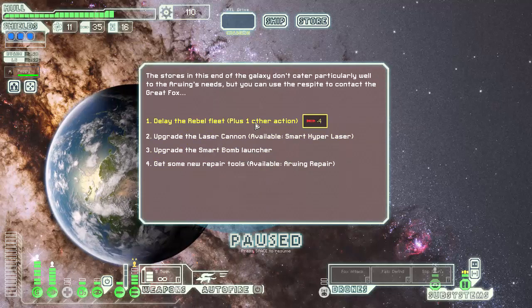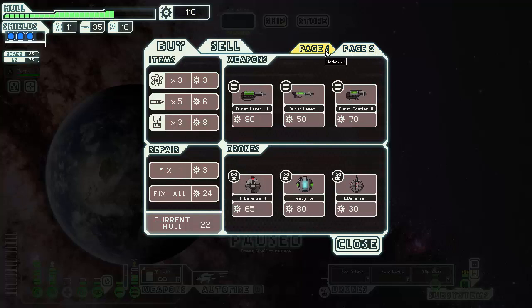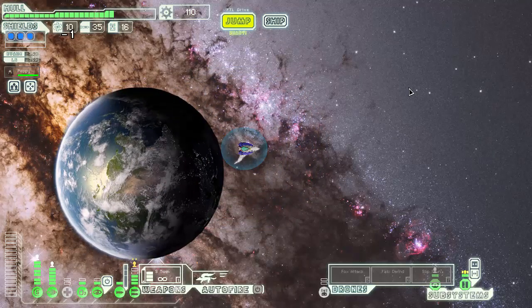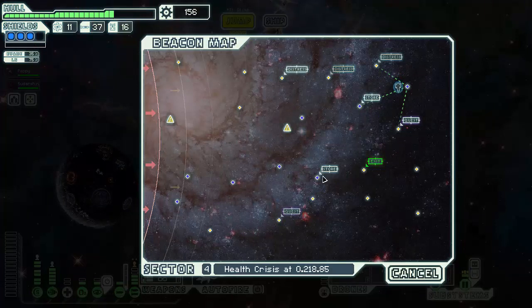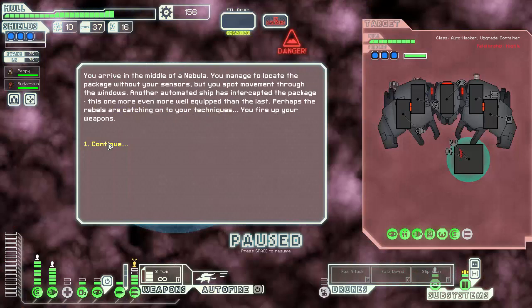I don't think I need this anymore. Upgrade the smart bomb launcher. I don't think I need sensors. Alright, let's get both of our power-ups. By following directions — you are welcomed by a friendly face who offers to assist you in your quest by joining your crew. Hey! Alright. There's a quest marker over there? How the hell am I supposed to get there in time? That's going to be a nuisance. But we have to go there because reasons. You arrive in the middle of a nebula — locate the package without your sensor, but you spot movement through the windows. Another automated ship has intercepted the package, this one even more well-equipped than the last.